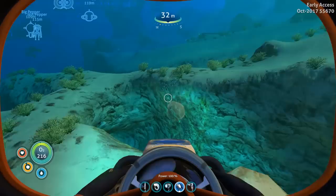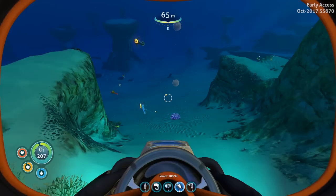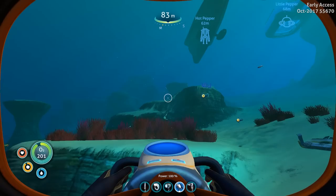Welcome back everybody for another Tip Tuesday. Today we are back with some Subnautica to talk about hull integrity. When you are building a sea base you have to worry about your hull integrity or hull strength, because the deeper you go the more pressure you have from the water outside trying to get in.